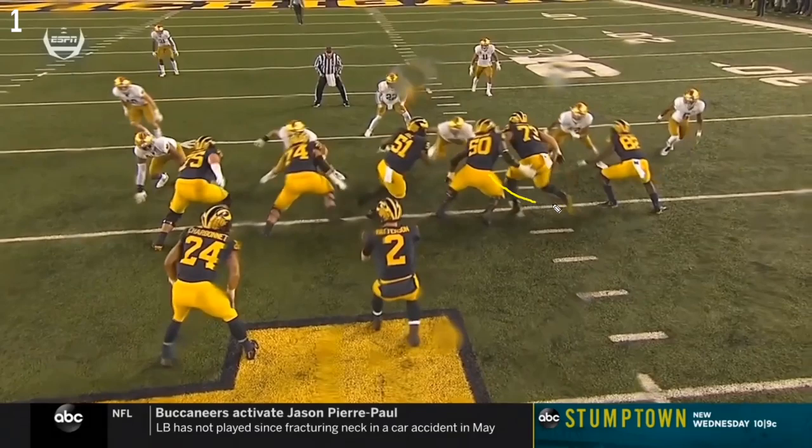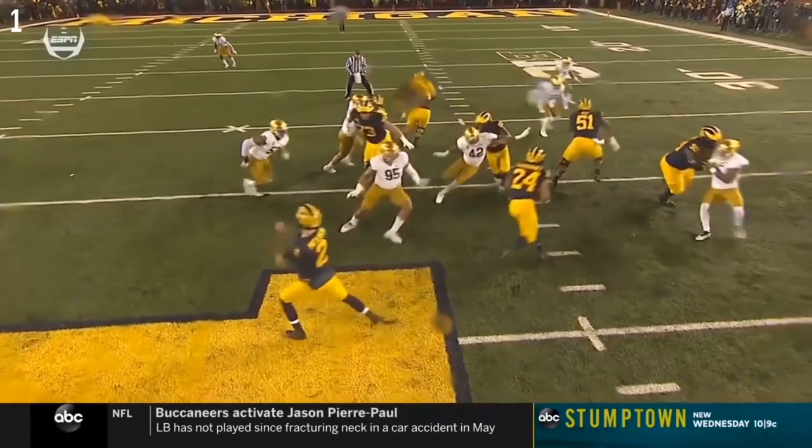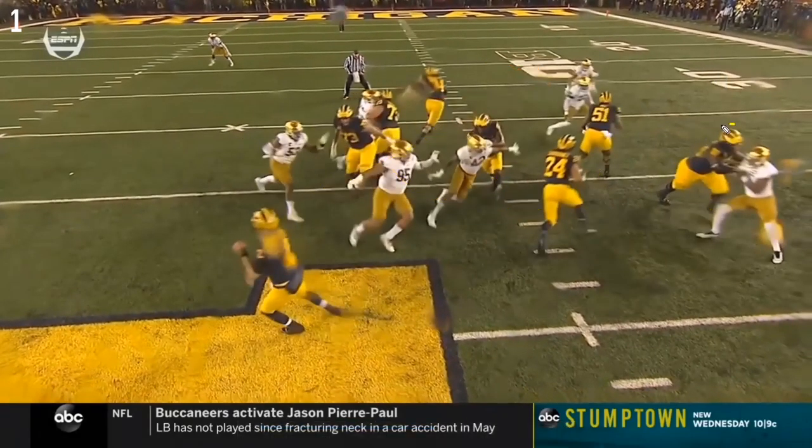You have Unwinu as the kick blocker on the pin and pull. Ruiz is the lead blocker coming through this gap for one of these defenders flowing to the play - he's going to pick up the first one. Then another key block is Bredesen getting out to the second level, trying to pick up probably this linebacker. Those are the roles for those guys.